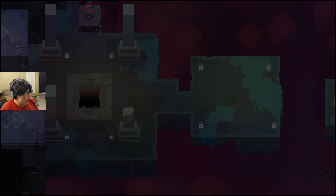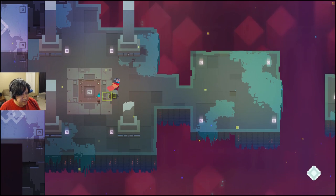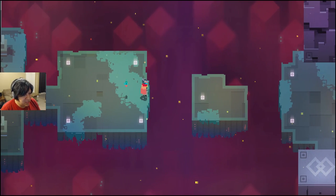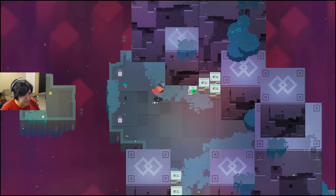Down the elevator we go. First floor: laundry on the left, detergents, fabric softener, bleach... Naruto. Sorry, I'm getting my stuff mixed up here.